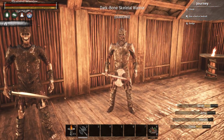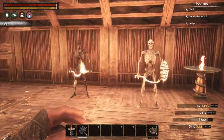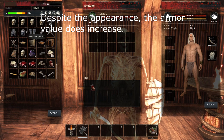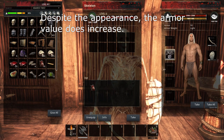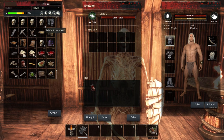They're capable of using whatever weapons you give them, but they won't make use of the armor you provide them. You can dress them up in the armor, but it won't appear on their bodies, so I have no idea if it affects them at all. It might raise their armor rating or something, but there's no appearance change.